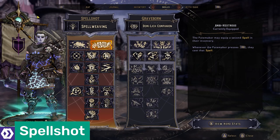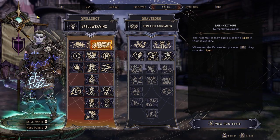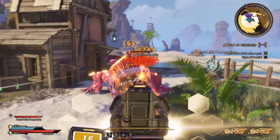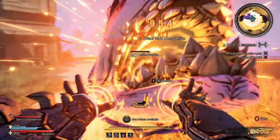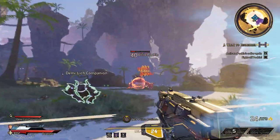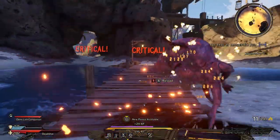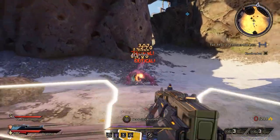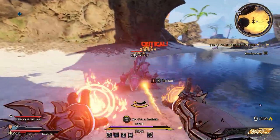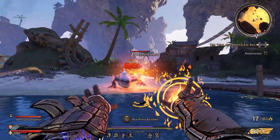Next up, we have the Spell Shot, a magic-focused class all about dealing huge amounts of damage, just like the Spore Warden. If you're looking to make the most out of Wonderlands' new magic abilities, which have replaced grenades from previous Borderlands entries, then this is the class for you. The Spell Shot's passive skill is Spell Weaving. Every time the Spell Shot performs a spell or reloads their weapon, they're given a stack of Spell Weaving — a small buff that decays after a few seconds, but can be stacked by performing multiple actions in a row.